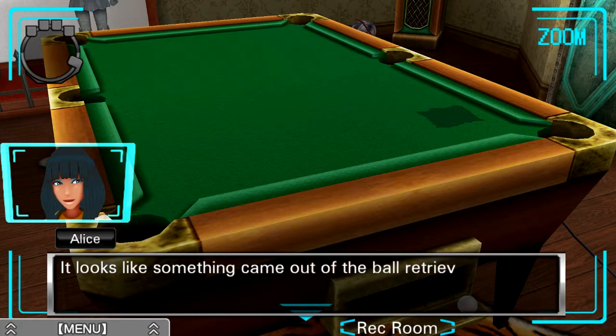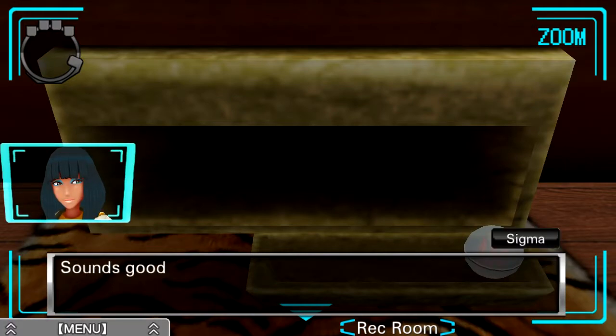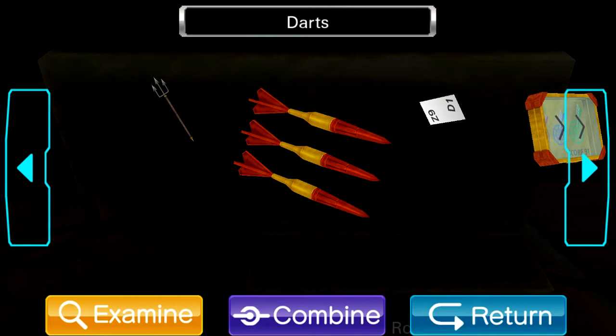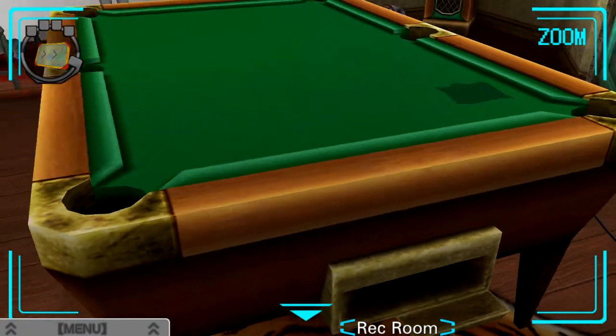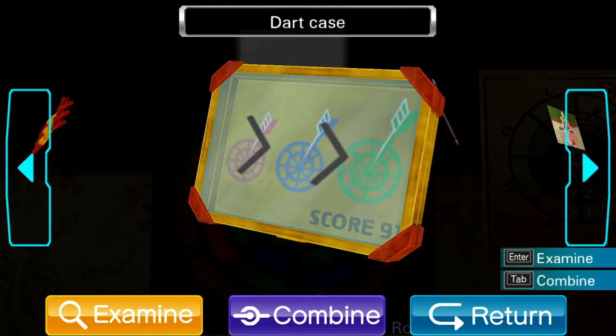It looks like something came out of the ball retrieval slot — it's like a capsule machine. What is this, some sort of container? There's something inside. It looks like the dart tips — I'll just hang on to this thing. So there are the dart tips. Now we can combine that with the dart case and we have our darts. It looks like three bullseyes — red, blue, green — but the score is 91. The dart board is split up into red, blue, and green sections, meaning we need to create a score of 91 using a first dart of red, a second dart of blue, and a third dart of green.